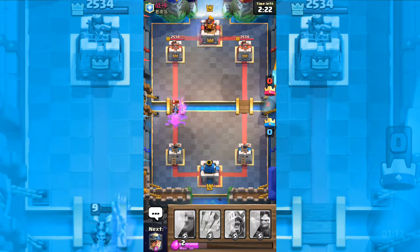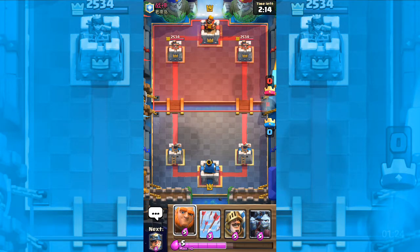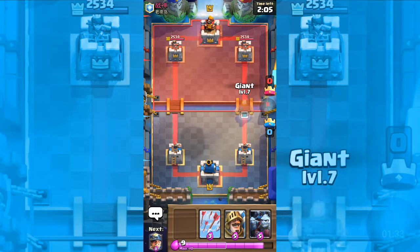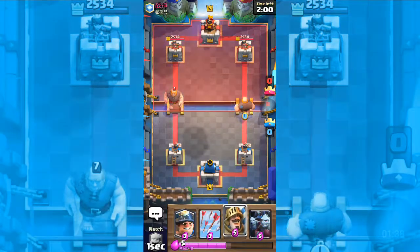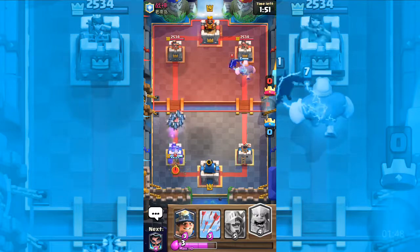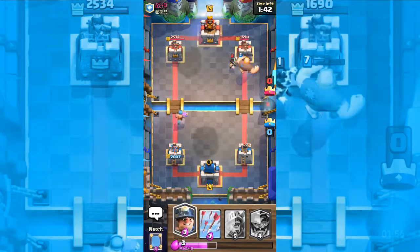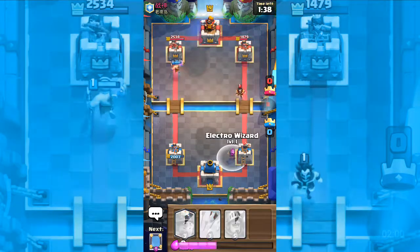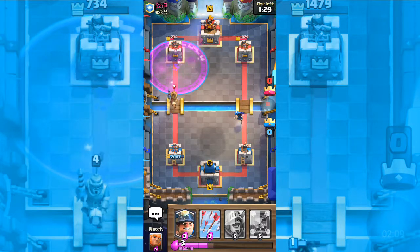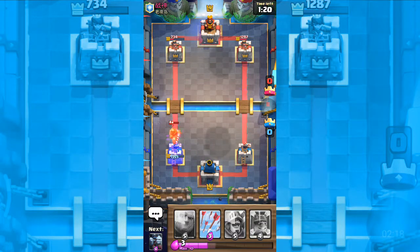We got two raids going, putting an electro wizard there. We got giants there — last time I played this a minute ago I got a mega knight, that's kind of insane. Putting it there. We get this guy here, let's put it here — whoa, that electro wizard is a dangerous one.